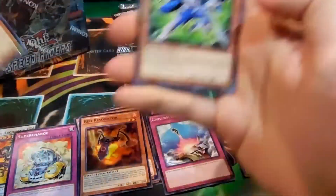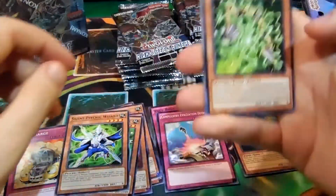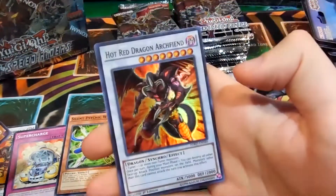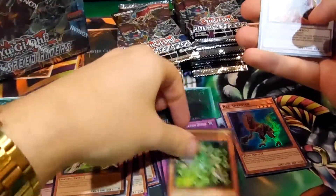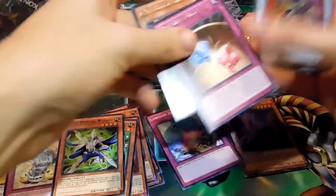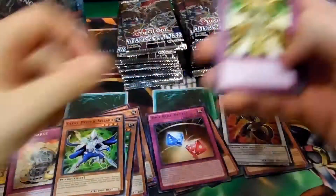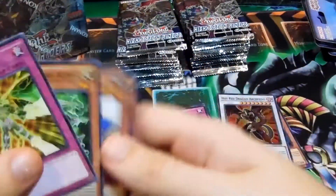Hush Psychic Cleric, Silent Wizard, Psy Frame Gear Delta — nice, got a Psy Frame Gear rare — and Hot Red Dragon Archfiend, that's pretty awesome. Let me separate the rares here: Psychic Overload, Psy Frame Gear Alpha, Card Car D, Chain Resonator.